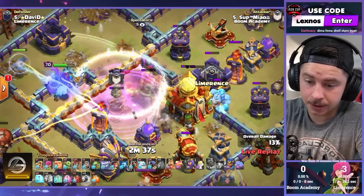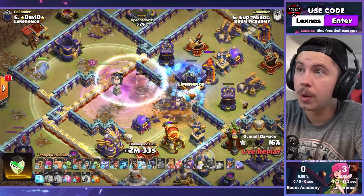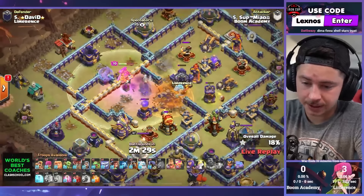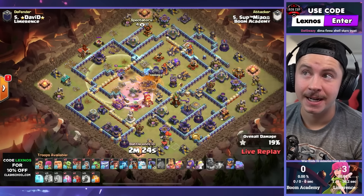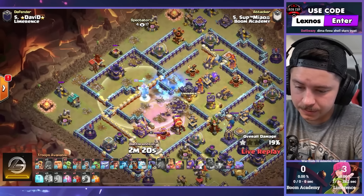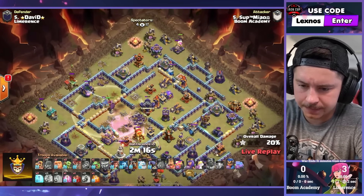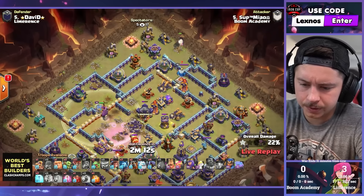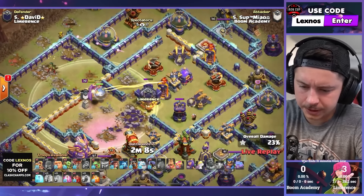He lost almost all of them but still has two — three. They get the town hall. Warden is in the invis doing some damage as well — what a G! Down goes the ice golem, warden finishes everything off. Still has a bunch of spells left over. Yeti up top. Warden and owl trying to finish off the CC building.